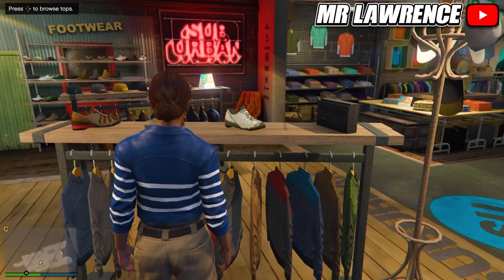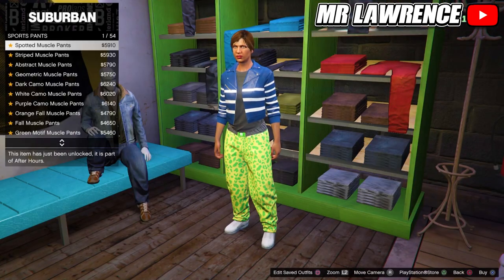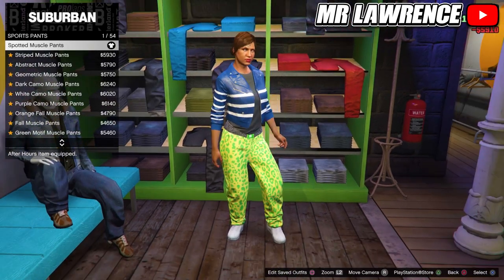Now head over to the pants. Go to sport pants and purchase the spotted muscle pants — this is so we can merge any pants with the trash vest.